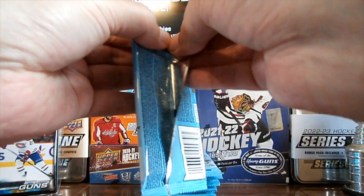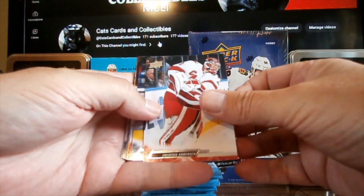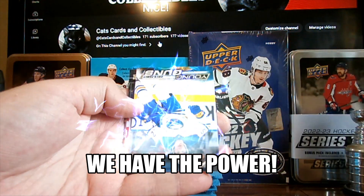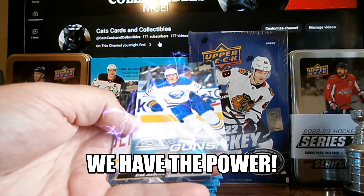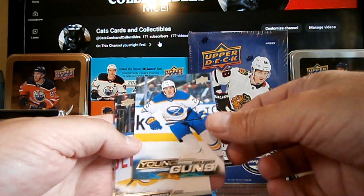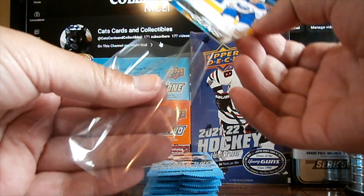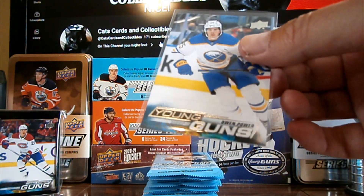Pack number 2. We've got an upside down young gun. No way. Owen Power. Very nice. We'll put this one in a sleeve, very carefully.